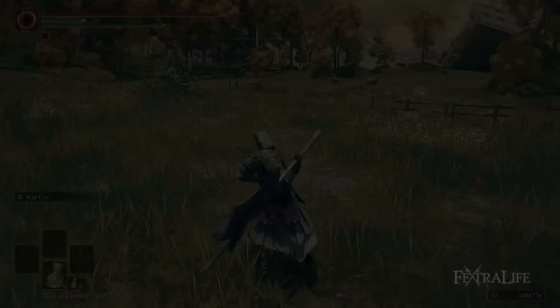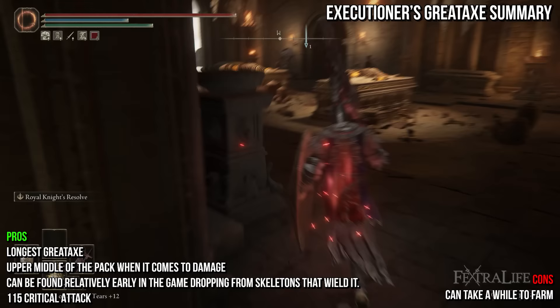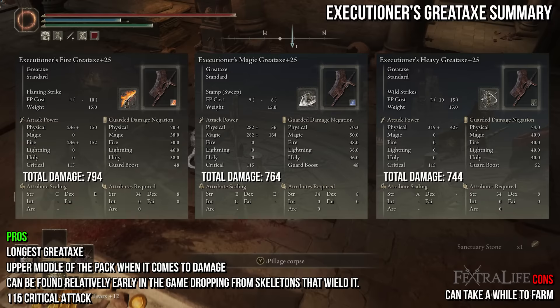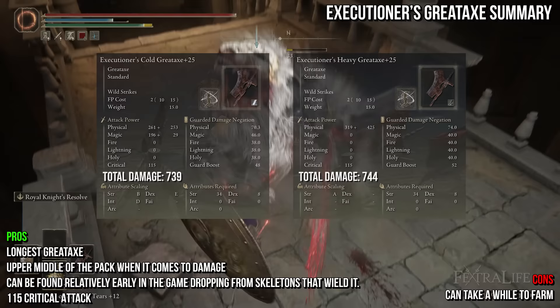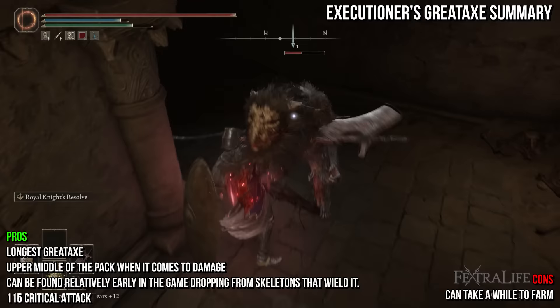Up next is the Executioner's Great Axe. It shares the default moveset of most great axes and deals physical damage. It is the heaviest great axe in Elden Ring at 15, requiring a lot of strength and a few in dexterity. The Executioner's Great Axe is arguably the best all-around great axe in Elden Ring: it has the longest reach of all great axes, sits in the upper middle of the pack for total attack rating, and has 115 critical — the highest of any great axe, as no other has higher than the default 100. This lets you devastate stance-broken enemies. Fire and Lightning top the list; Magic and Flame Art are tied for second; Heavy and Cold are tied for third. Cold is a great option to add Frostbite while keeping similar damage to Heavy. The long reach makes it superb for block counter builds with a great shield, and you can add the Dagger Talisman for even more critical damage.